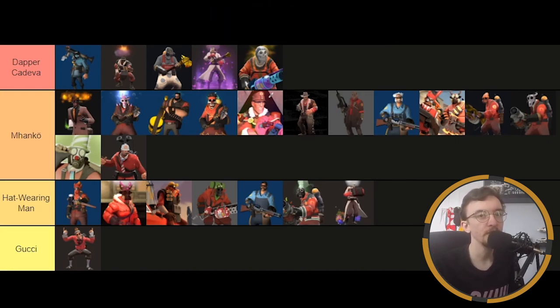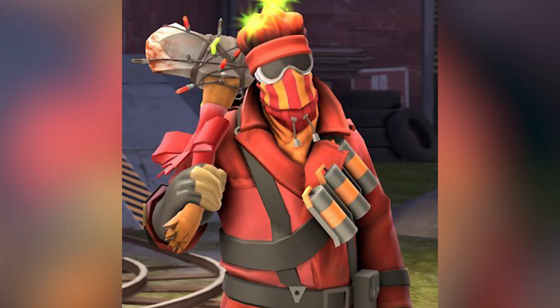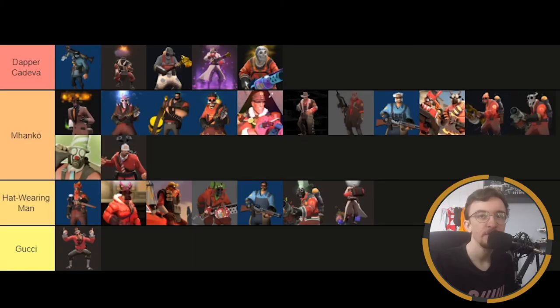And our final loadout is from Funny Guy — he is a funny guy. We've got this Pyro loadout: the street fighter hair, I think it's the Burning Question, and then the ski mask goggles thing. He looks ready for the slopes — maybe not the hair so much, but these cosmetics do work together. I think you've done a very good loadout, Funny Guy. That is a manco loadout. Lovely stuff.